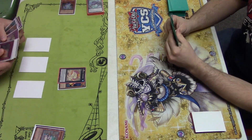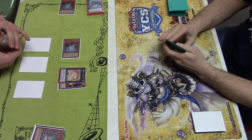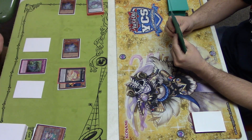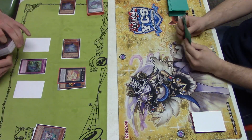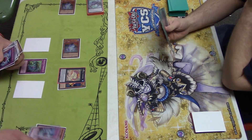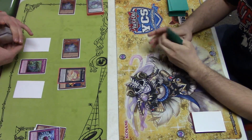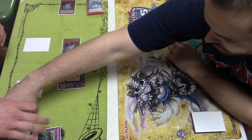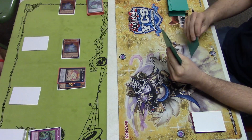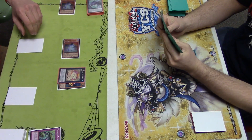I think he's playing the Predaplant engine — the new engine involving basically a new Terror Top engine. The one allows you to special summon from your hand by discarding a monster, and then you can special summon the one from your main deck. And when that one is special summoned, you can add a Polymerization card or a Fusion spell card — so Instant Fusion, Brilliant Fusion, Fusion Substitute, Regular Polymerization, you name it. You can grab it.